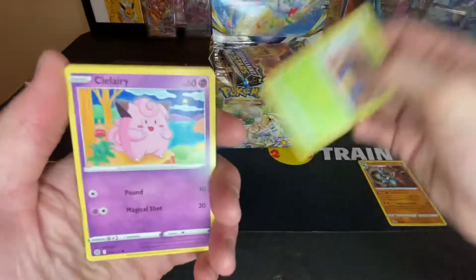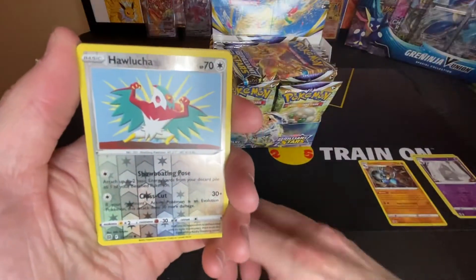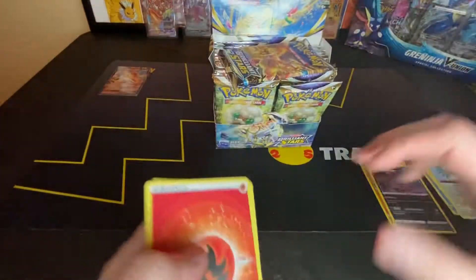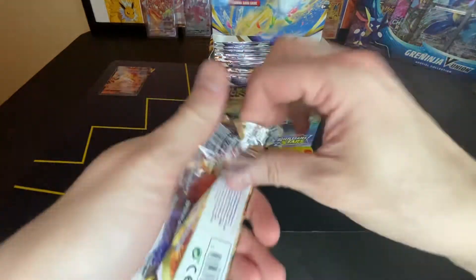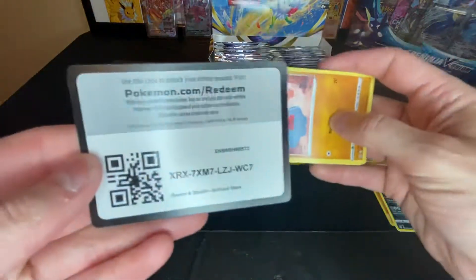Let's see if we keep the hits coming. Still need the gold Arceus card. Reverse Hawlucha, a non-holo Muk, and a code card.